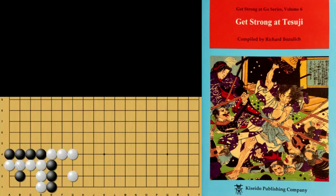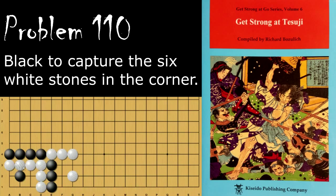Moving on to problem number 110. Black is looking to capture these stones as well as save these three. Black's move is to go here, because this takes a liberty off of this group. Now these White stones only have two liberties, whereas Black has three. And even if White starts the capturing race here, Black can simply play here and atari them.